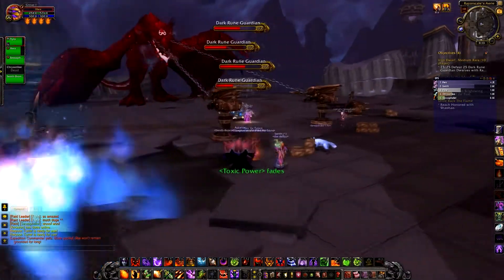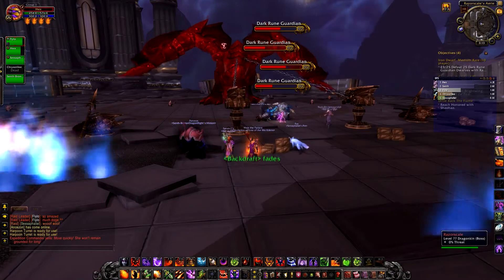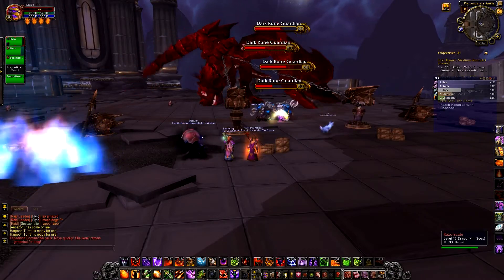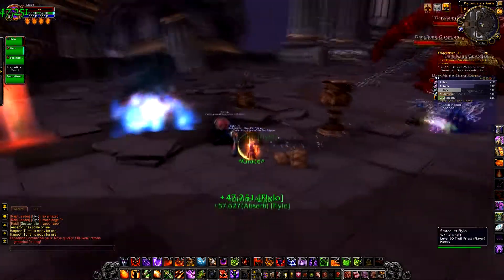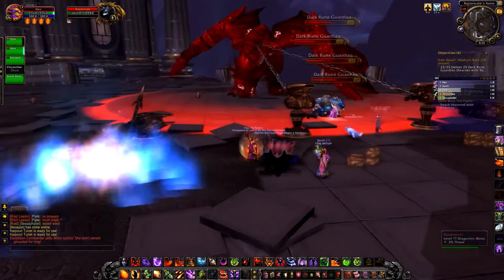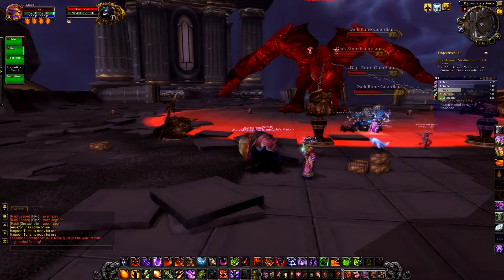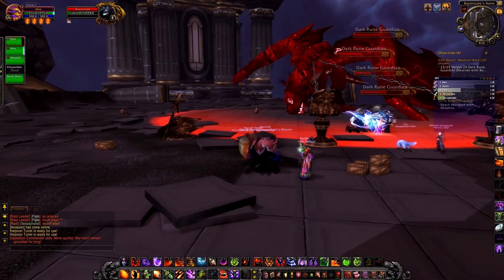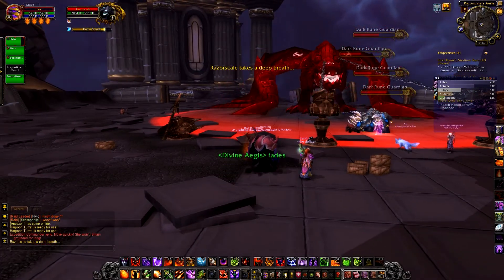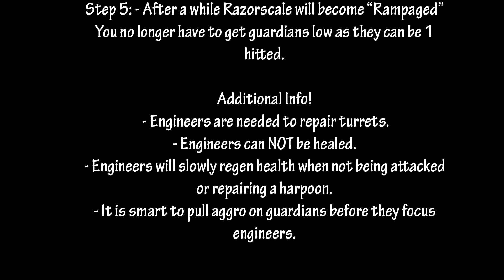As you can see here, we've just pulled them, and I've skipped to right near the end where pretty much all of the achievement is done. We aren't bothering to get them on low health anymore, because we do not need to. They've just lost a little bit of health from when we pulled aggro. We're just allowing them to attack, and he will then use his Flame Breath and one-hit them. After a while, Razor Scale will become Rampaged - you no longer have to get the Guardians low, as they can be one-hit.